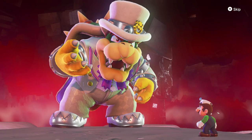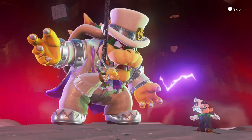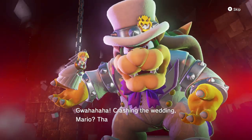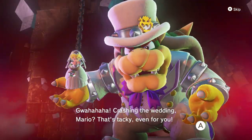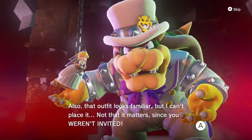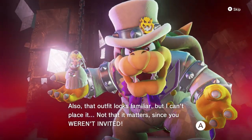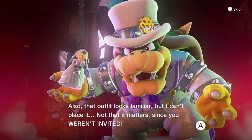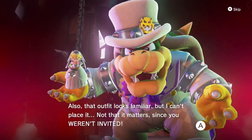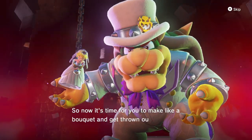I don't know if you'd consider this canon or not, but here we are! Bowser says: 'Whoa ho ho, crushing the wedding Mario? That's tacky. And also that outfit looks familiar. I can't place it. Not that it matters since you weren't invited!' Bowser will give you different dialogue depending on what outfit you're wearing. So that's a nice little detail there.